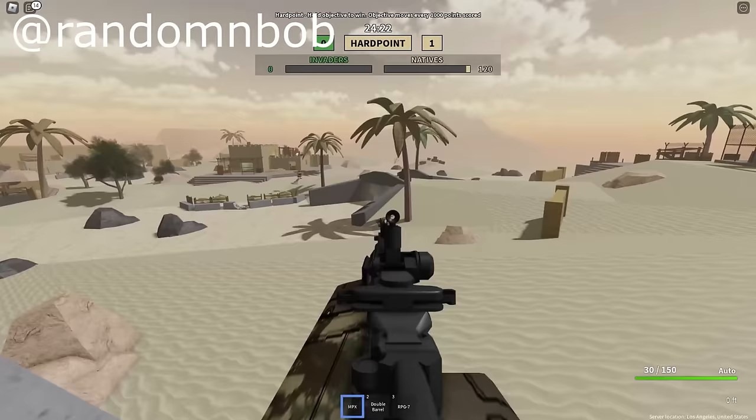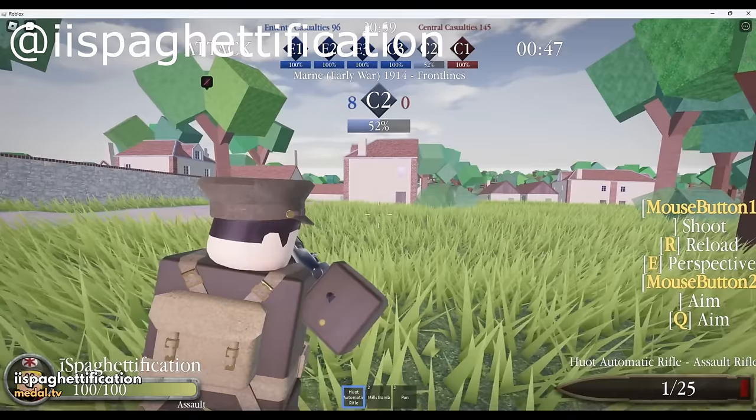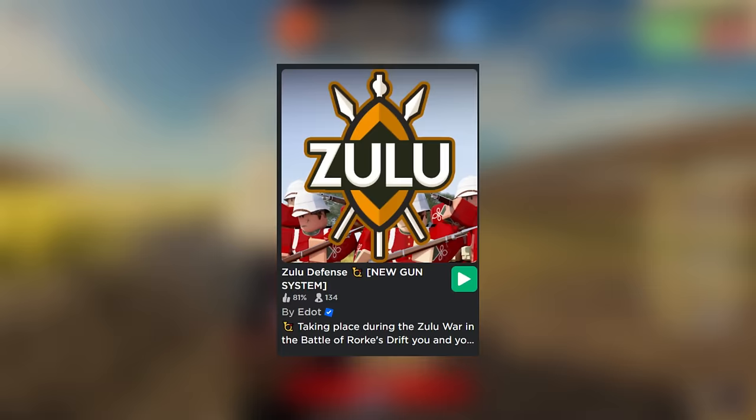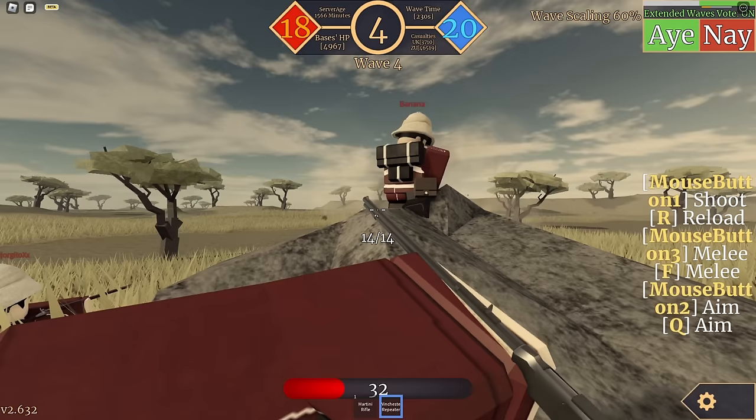By the way, the games are not listed in order — some games on this list are generally great. The next game we have is called Zulu Defense. In Zulu Defense, you must defend your base against up to 20 waves of Zulu alongside teammates to survive.